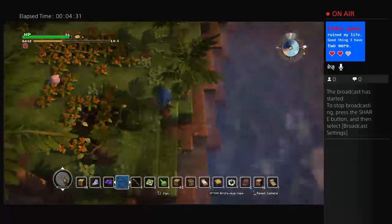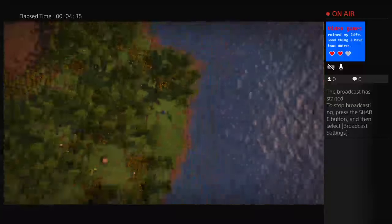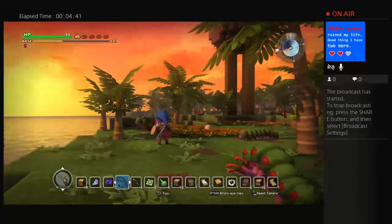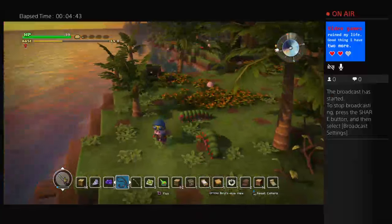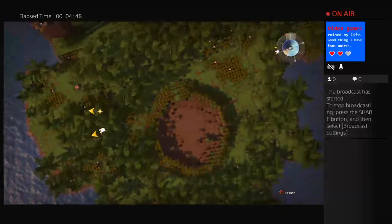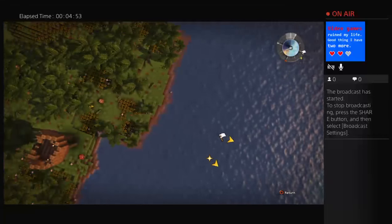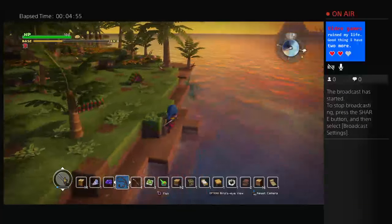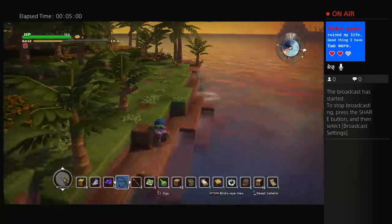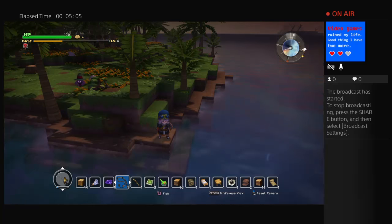Alright, so to recap: the only place that I know so far that you can get a codfish is — you start out clear over in that direction. You want to make your way to the second island clear in the back where this giant hole is at. Then, if you're facing in this direction, you want to go over to the right side of the ocean and start fishing off in this direction until you catch a codfish. And that is so far how I know how to get a codfish.